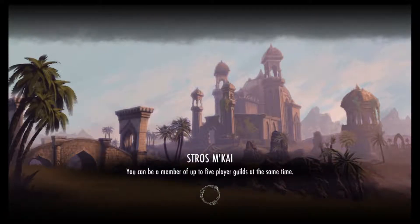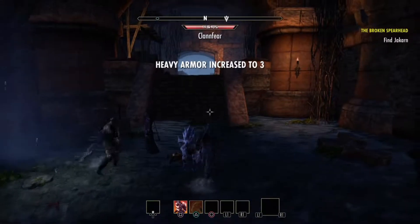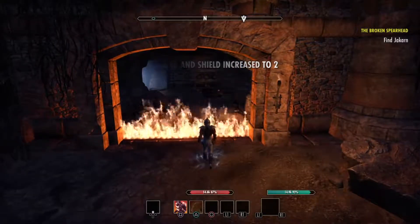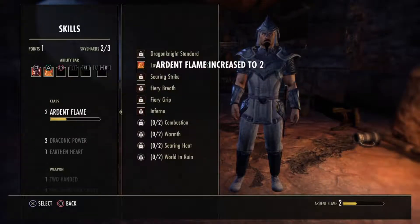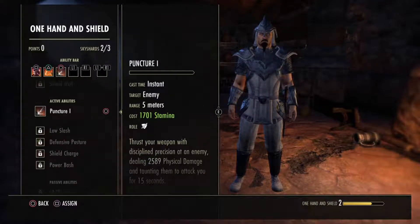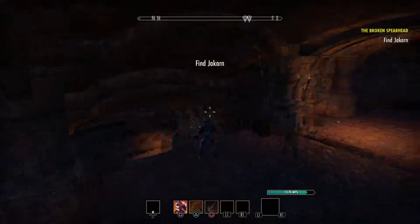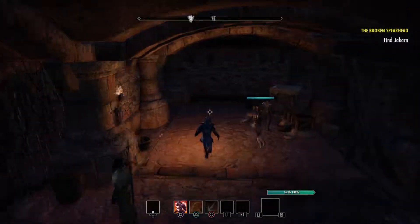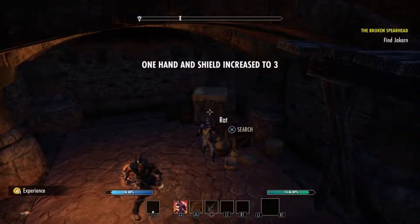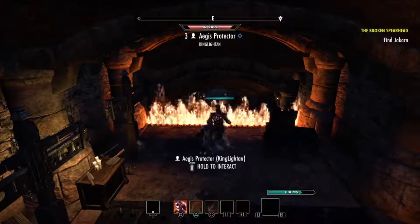I'm using the Lava Whip from the Ardent Flame tree skill and Spiked Armor. That's all I have for now, but I will be getting Puncture as soon as I level up my sword and shield ability. If you're going to be a tank, you need Puncture — it's the only physical close-range taunt in the game. It's a single taunt, so you have to go around and use Puncture on separate enemies to get more than one on you. There is another taunt from the Undaunted or Fighters Guild line, but it's a ranged taunt and I always use Puncture.